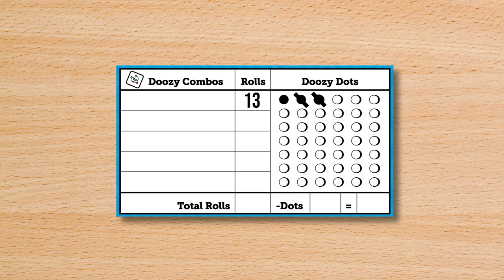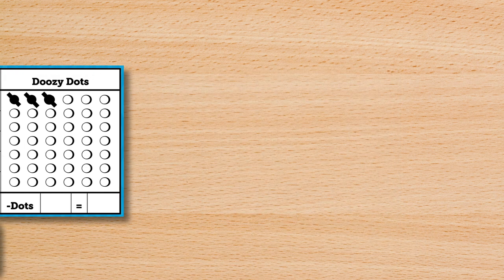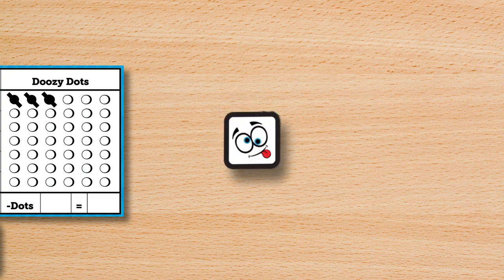After your turn, record the number of rolls you made and pass the dice to the player on the left. Doozy Dots may be spent during your turn to change the value of any dice. You may use as many as you want, but Doozy Dots cannot be used to change a die to a Doozy Face.